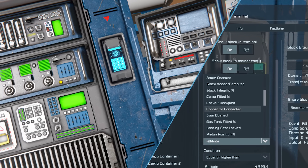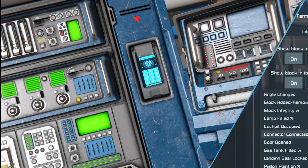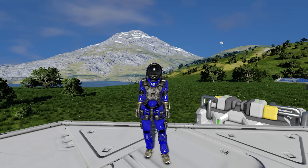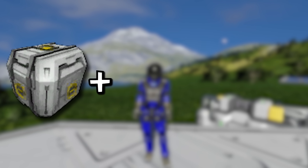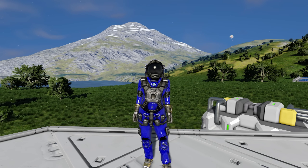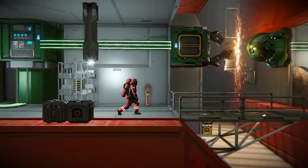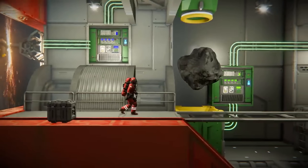You'll notice that both the small grid and large grid event controllers have four lights on them, and this says output action slot one, so maybe you can have up to four events detected on each event controller. The lights may change colour to indicate state, similar to how battery lights work. On the large grid one they're hiding light number one — the output slot currently in use — so they're obviously hiding something. It'd be interesting to see if it could detect multiple inputs to do multiple actions: for example, if cargo container full and drill is on, turn off drill. You could also toggle event controllers on and off with other event controllers to achieve AND/OR logic statements.